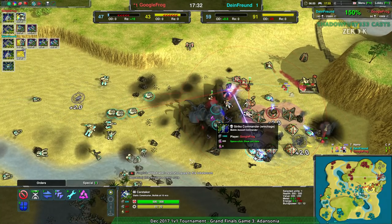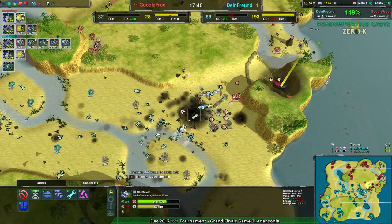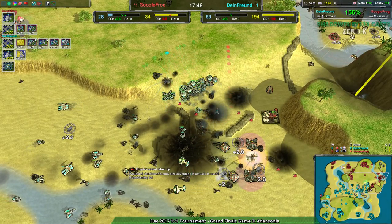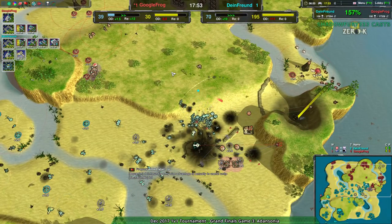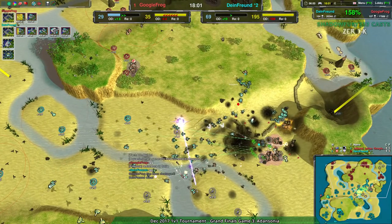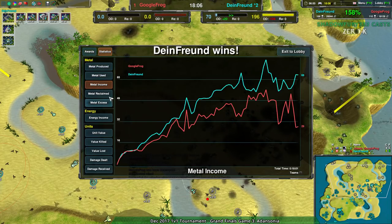Everything coming in for Dimefriend — this is a completely solid win here coming in for Dimefriend against Google Frog. There's not much that Google Frog has left. Their entire army is just a Quill and those Swifts — that's basically it. Google Frog, realizing the problem, throws in the towel. And that is game and tournament, actually. Congratulations, Dimefriend, for winning. Congratulations Google Frog on second place, and congratulations to Anir for third place, and Hokomoko for making it to fourth place.